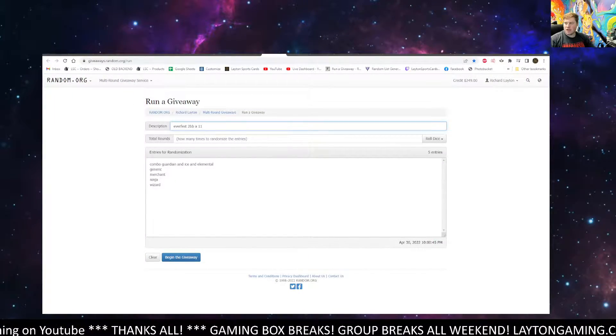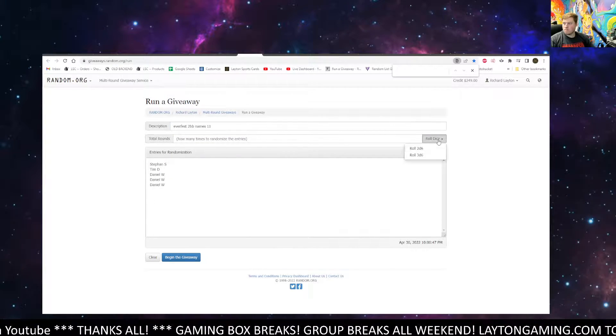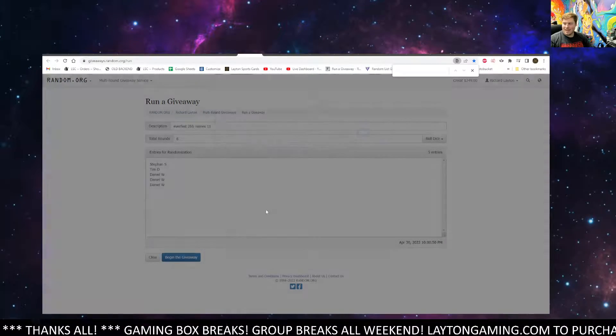Alrighty, guys. So I have the names here. I have tier A and tier B. Let's roll the dice. This is going to be eight times on each random.